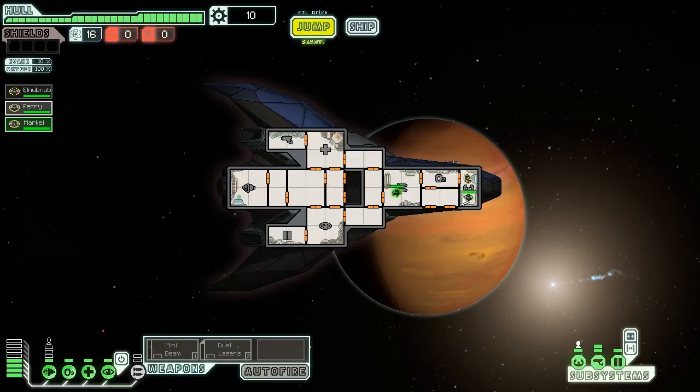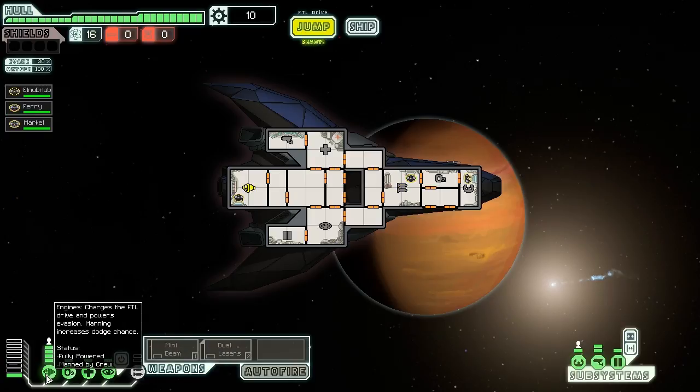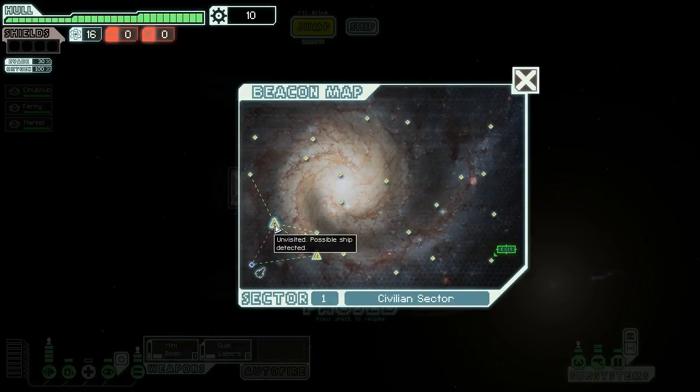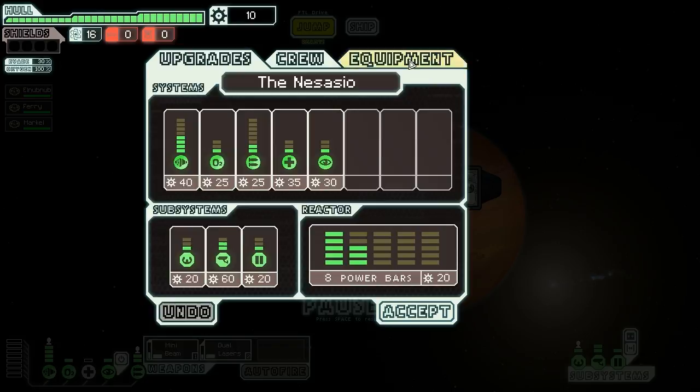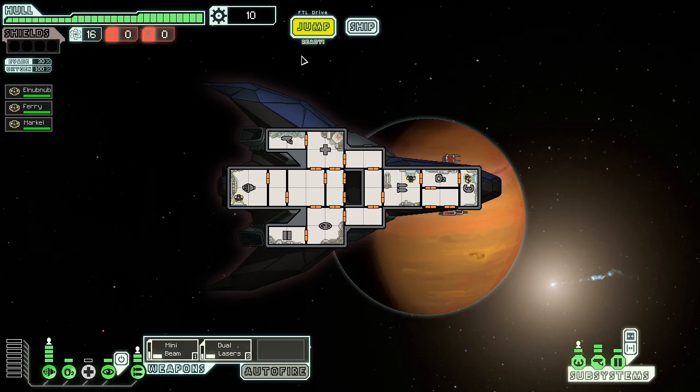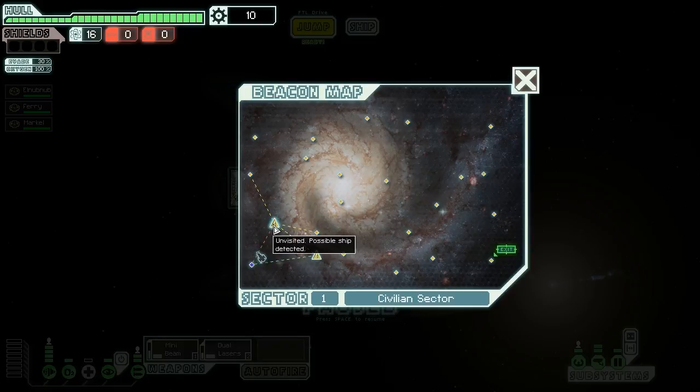So we're going to get someone in the engine room. Right, we don't have shields. I guess we'll go there. We can just power up our engines. Power down the medbay, power up the dual laser. You start with 30% evasion, which would give you 90% evasion. That's doable. And you start with long-range scanners, and a titanium system casing. Okay, cool. Let's do this.